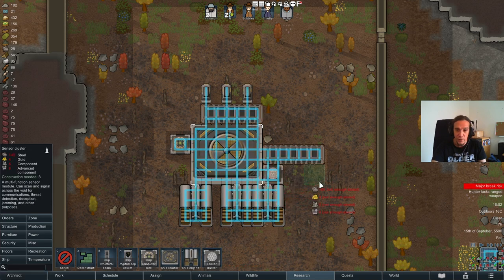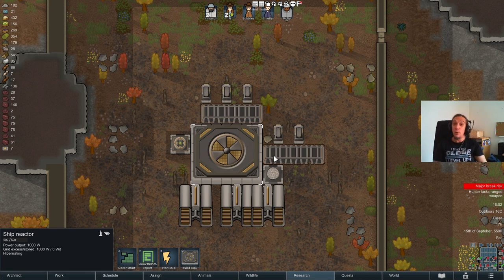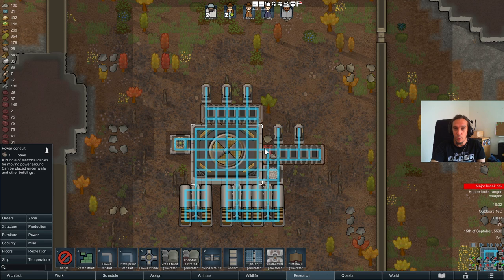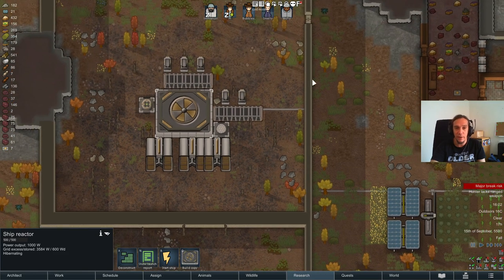Put up these things all together, and once this monstrosity is ready with one Cryptosleep casket per person you want to take with you, your spaceship is ready. A neat thing to know: the ship reactor produces power on its own — it's a passive generator of 1000 watts of energy. So if you don't have all the resources together from the get-go, start with the ship reactor so you can pipe in some free power into your grid.